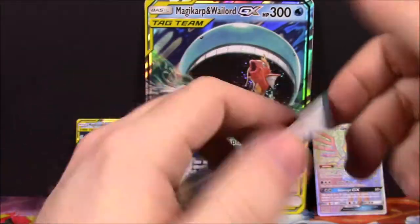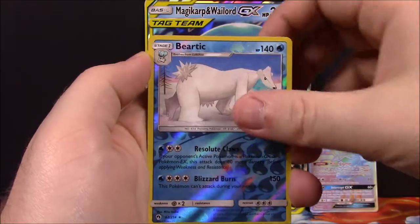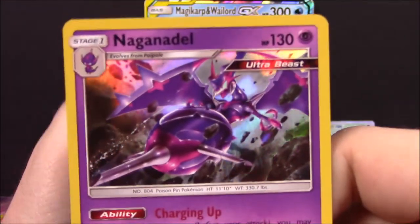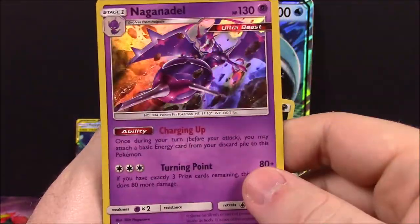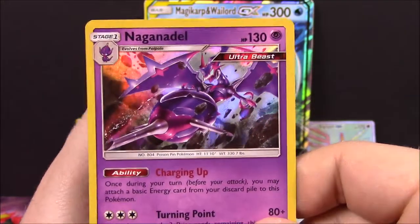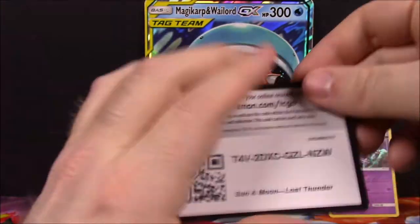Then we've got a Dark Energy, Quilava, Pupitar, Countergain Trainer, and the code. Next Lost Thunder pack: we've got a Chubchoo, Famphi, Wurmple, Marini, Yanmask, a Braviary Reverse Holo, and a Naganadel — which I know I don't have yet. The Ultra Beast there, and it's a Holo, so that is awesome. So far we've got two pretty good cards and things I don't think I have yet. Then we've got another Dark Energy, a Choice Helmet, Mantine, Giraffarig, and the code.